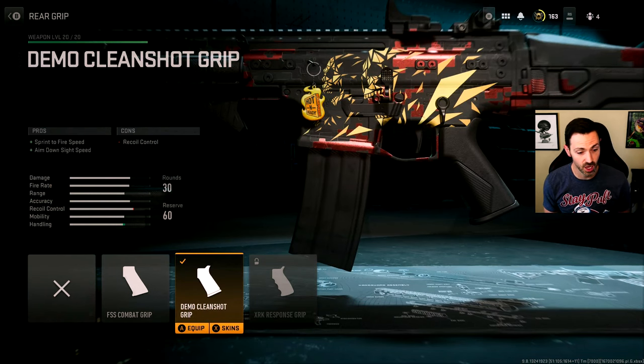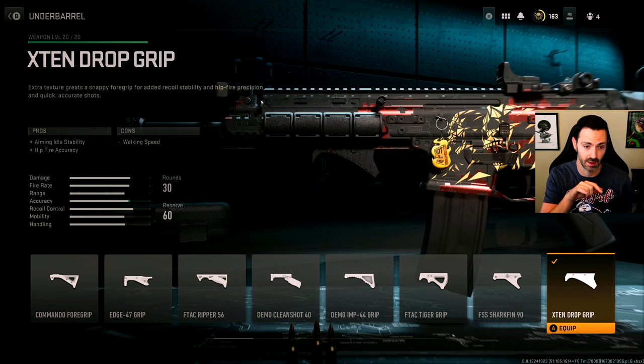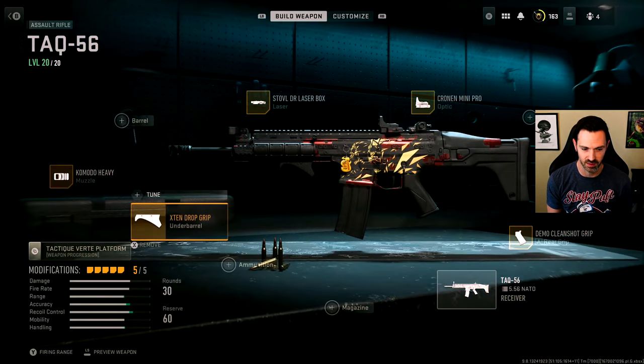I've got the Demo Clean Shot grip, which increases sprint-to-fire speed and aim down sight speed. This does hurt recoil control, but that sprint-to-fire speed is really valuable in this game, and the faster ADS is good too. This usually connects directly to my under barrel grip, because I use it to help get some of that aiming idle stability back, which helps with accuracy. We also get extra hip fire accuracy here — the only con being that it decreases your walking speed, but walking slower to keep your footsteps quieter is almost an advantage.